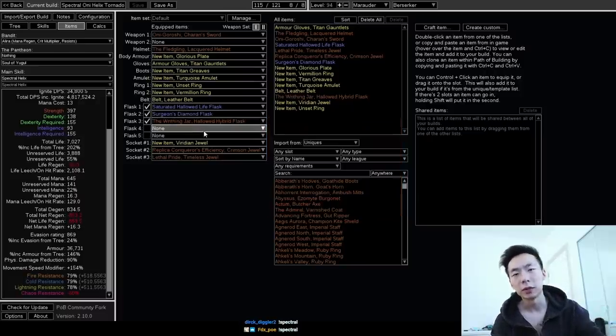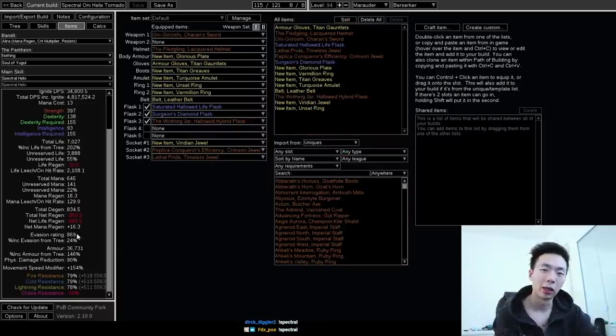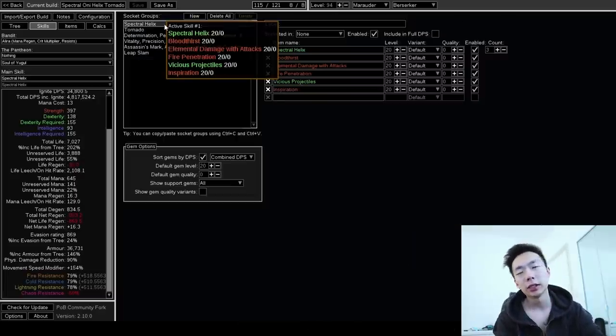The last two flasks are flexible — I'll probably end up opting for a Silver Flask and a Quicksilver. I already have a really high armor value without calculating the new Determination and without using any sort of flasks, so Phys Mitigation isn't really much of a worry on this build. Spectral Helix gets linked to whatever damage support you're using. Bloodthirst is probably the most interesting one — it scales with how much life you have, and I'm trying to build more life, much more than 7k. It's not sufficient; my gear isn't good.